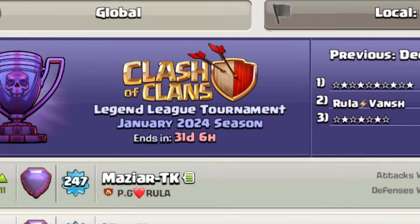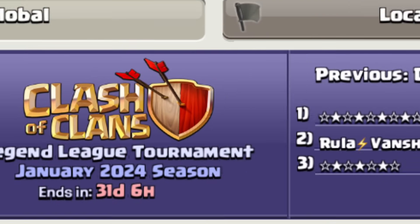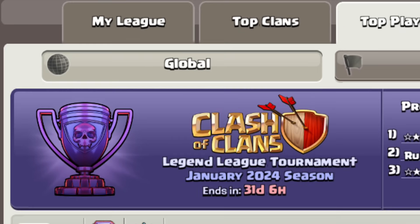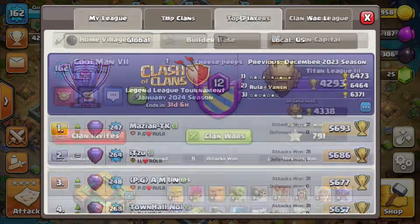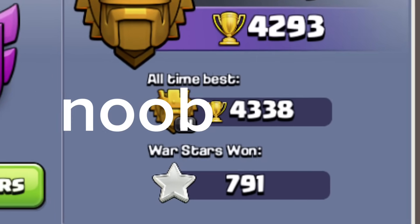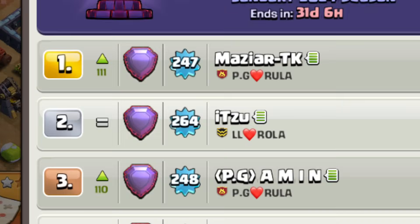The next flex is one of the biggest flexes in the game, and that is being in leaderboards. I don't care if it's local or global — if you are in leaderboards, you are an extreme pro player. I've never even been to Legend League. My best is Titan 3. If you're in global leaderboards, you're literally one of the top 200 players.